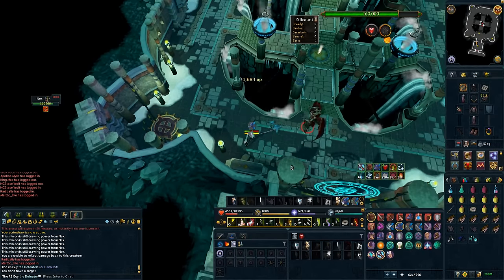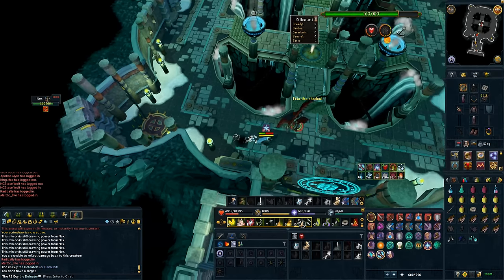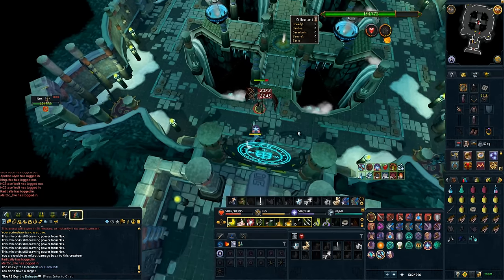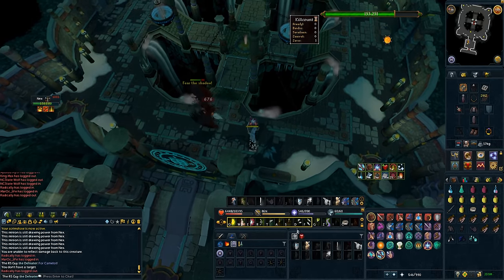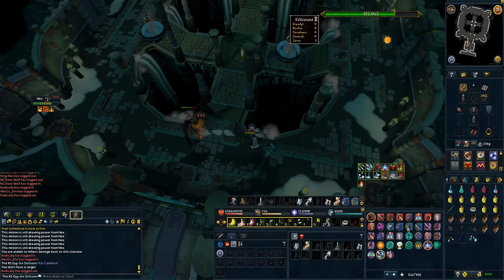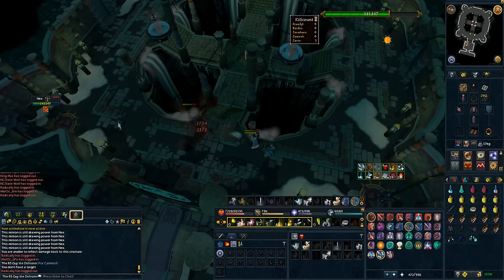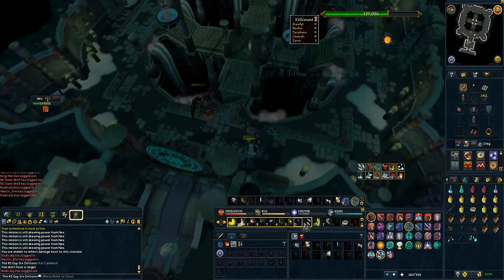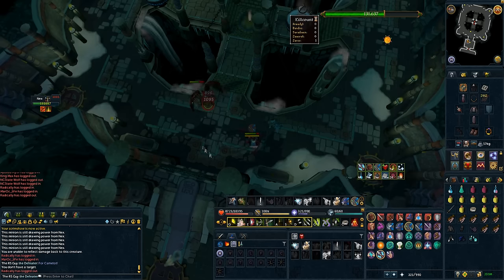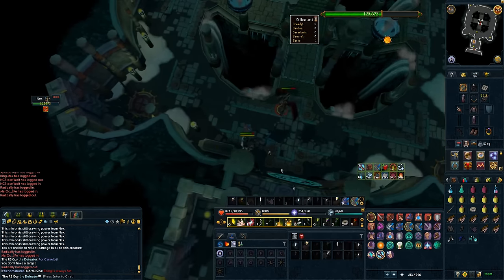After the first phase, once the minion's dead, tag the boss. If you have soul split, you can soul split for a minute here because Nex will not attack you — just lay down as much damage as you can. Whenever Nex says 'embrace darkness,' that's a good time to start praying ranged. That's really all there is to shadow phase — it's a really easy phase as long as you're avoiding the shadow spots. If you don't avoid them, they can hit you really high, so eat to at least 5,000 hit points just in case you get comboed out.